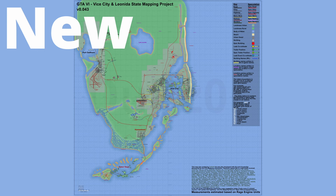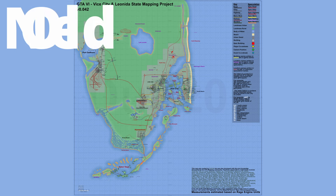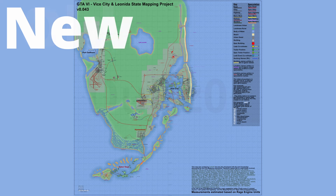Vice Beach buildings. Additional buildings have been incorporated into the Vice Beach area based on recent evidence, enriching the overall detail of the location. This is the new GTA 6 map.